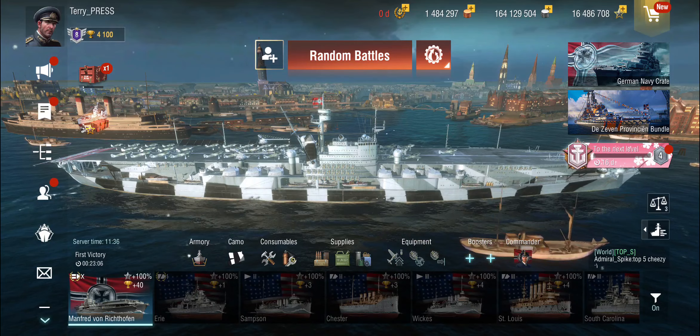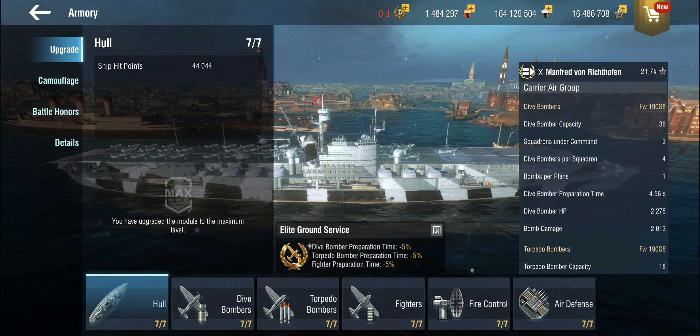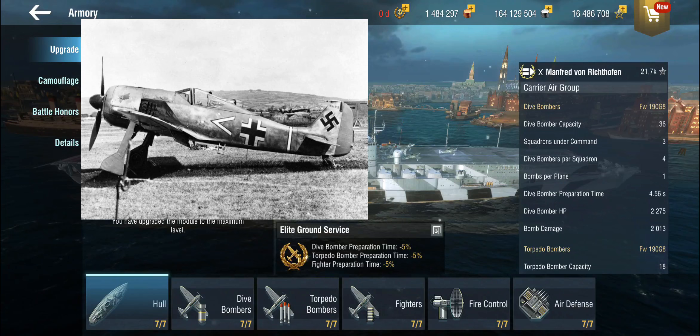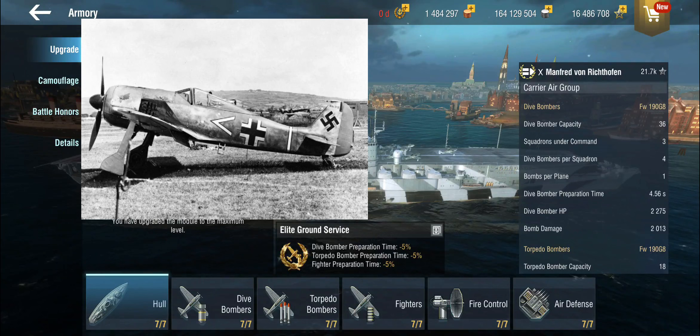Let's have a quick look at the Manfred von Richthofen. The first thing everybody's curious about is what kind of planes are in there — and these are the Focke-Wulf 190, the successor to the Bf 109. The Focke-Wulf 190s were very good planes in World War II, coming in multiple variants: a fighter variant, ground attack rocket variant, long distance variants, and even a couple of torpedo variants. So it's not completely out of the ordinary to see these planes on a hypothetical German aircraft carrier.